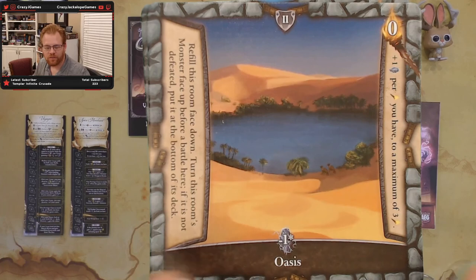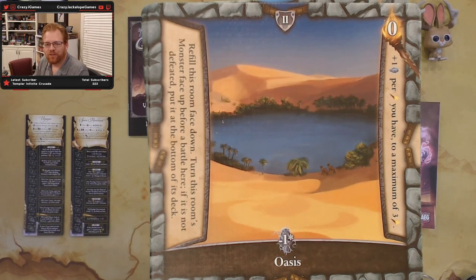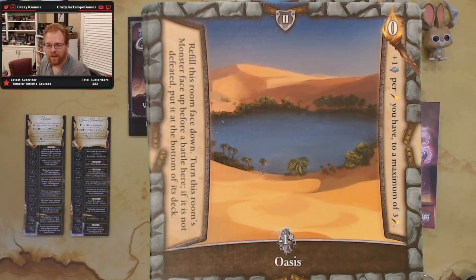The Oasis starts at minus one experience with the star, but gives plus one experience per torch up to a maximum of three — so at three torches you'd be at plus two net. It also refills face down, then turns the monster face up before battle; if not defeated it goes to the bottom of its deck. My wife hates that kind of randomness, but for people that like the ameritrashy side of Thunderstone, this will be a great room.